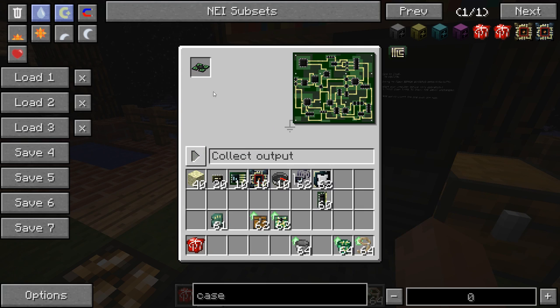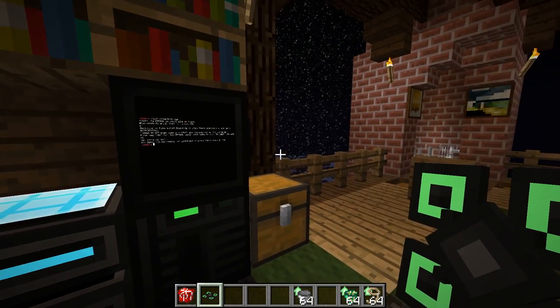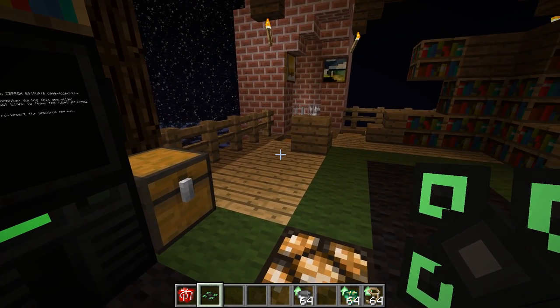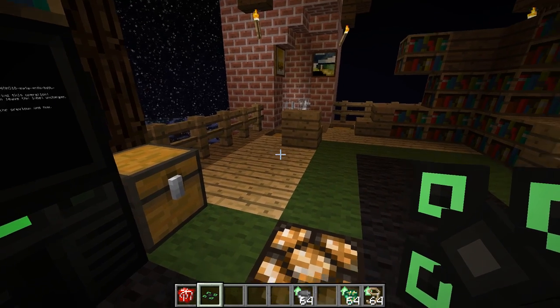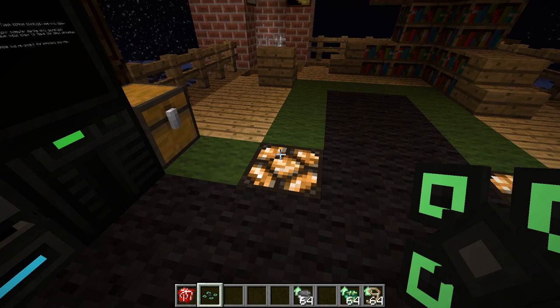And voila — it's a drone! Drones are basically robots, but they are entities, so they actually fly around in the world and are not blocks that move.